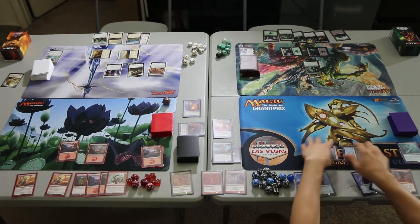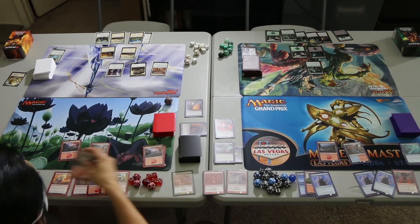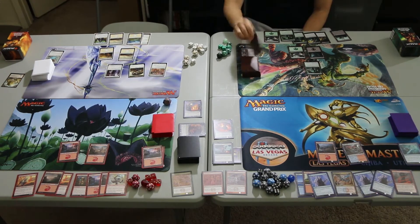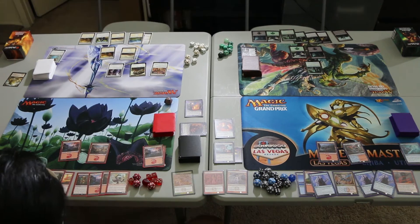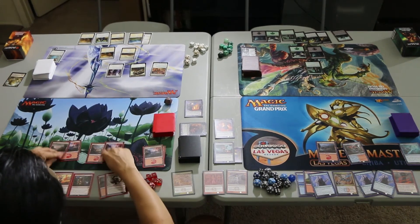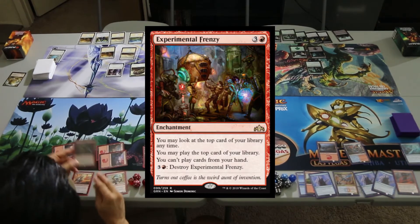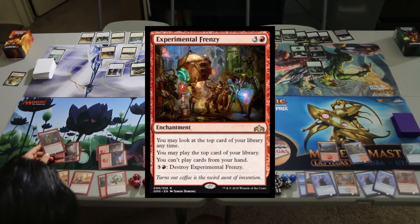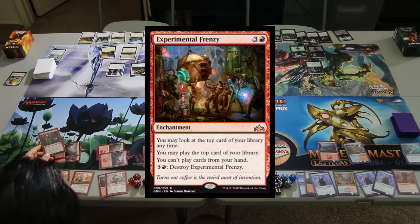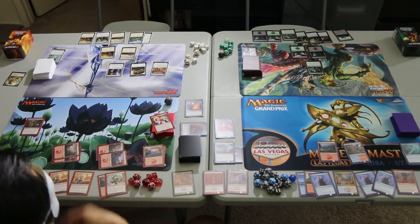We'll untap and draw. Lightning Aggro draws a Mountain. Arcane Tempo draws a Crackling Brick. Deadly Discovery draws a Swamp. United Assault draws a Plains. Lightning Aggro will play both Mountains, spend 4 mana, and cast Experimental Frenzy — an enchantment that says you may look at and play the top card of your library, you can't play cards from your hand, and for 3R you can destroy Experimental Frenzy. We'll play with it exposed to track what's on top. It's a Runaway Steamkin.